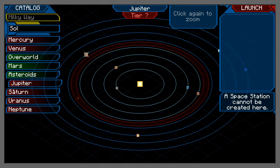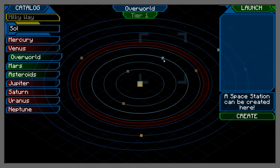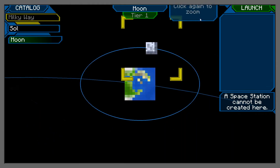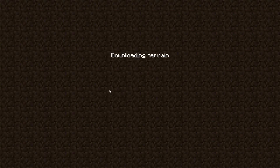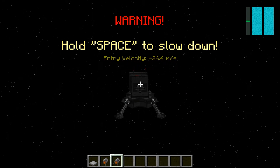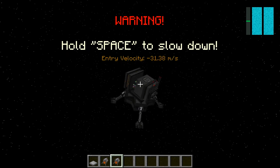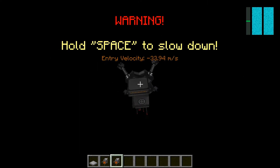They are adding in Jupiter and Saturn but apparently they just can't seem to work yet. To get to the moon you click overworld, zoom in to the earth, click on the moon, click launch. Now I should be going to the moon. Press space to slow down and it should go down.